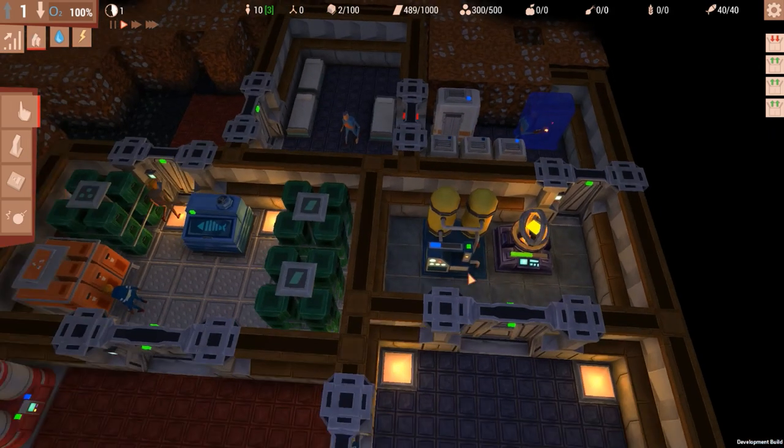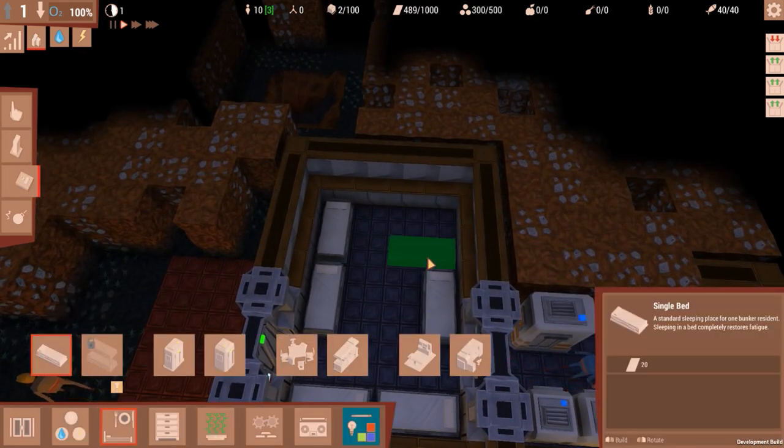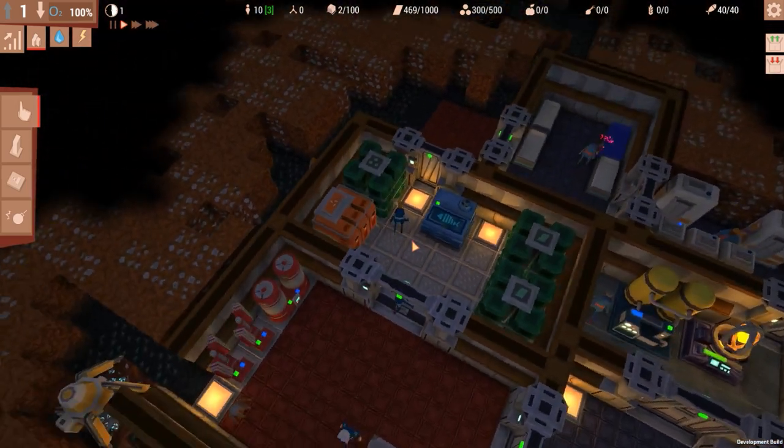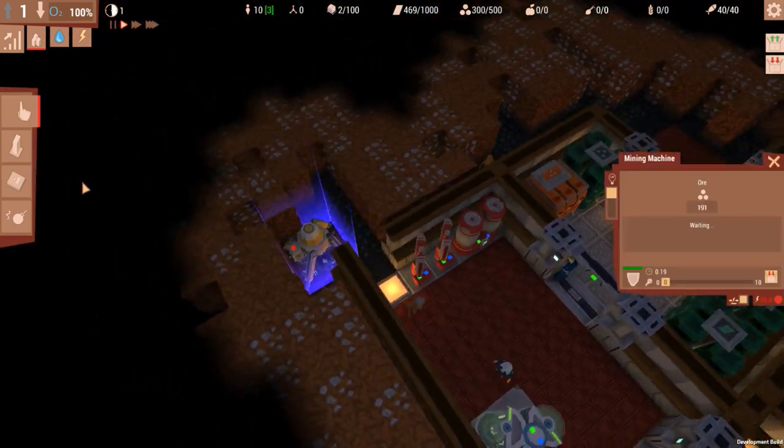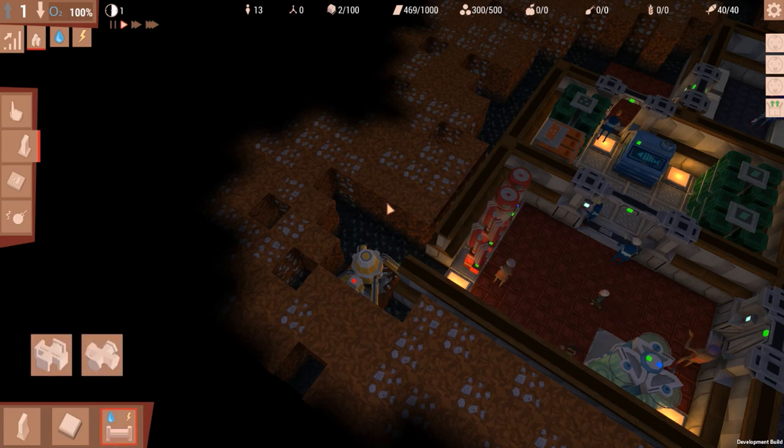That shouldn't be a big problem at all. We have that, we have our bedroom, we just need to get another bed because I removed the old one. They can now sleep in there if they want to. Of course we need to power this thing — let's get some power, because we really really need it.